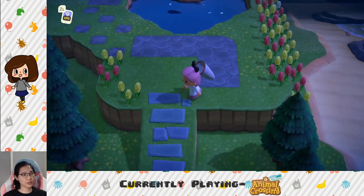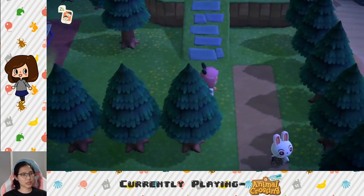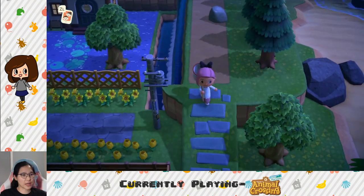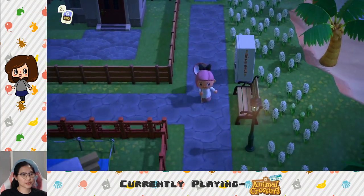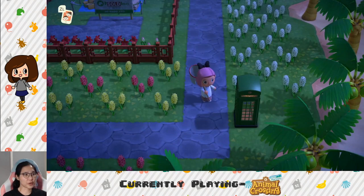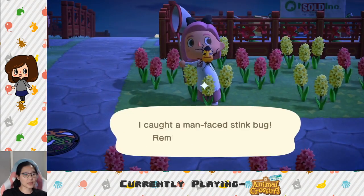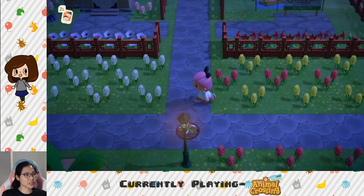Animal Crossing New Horizons really should have a grid when you build things so you don't misalign them. But yeah, there's a whole mess of trees everywhere — I barely got rid of any. I made sure to keep them all, and if I chopped one down I planted another one. More trees, coconut trees, all these flowers. I placed them out this way to try to breed blue flowers but also to have flowers everywhere. I just want to overrun my island with blue and orange flowers.